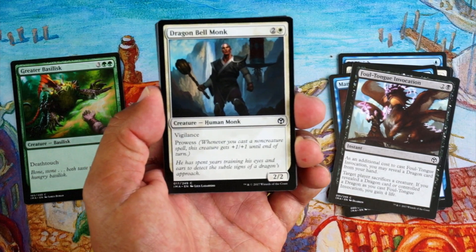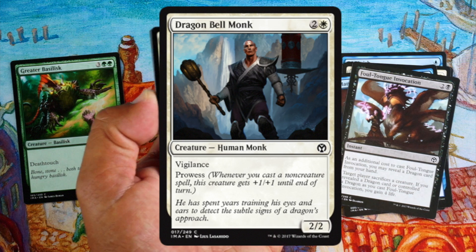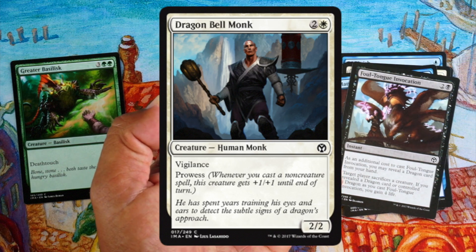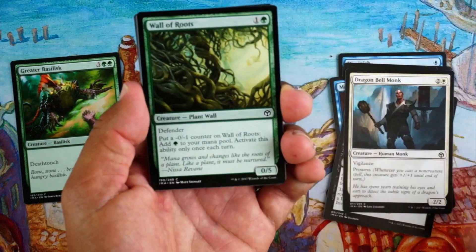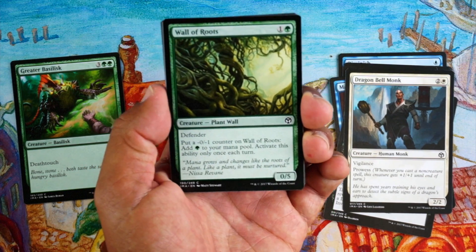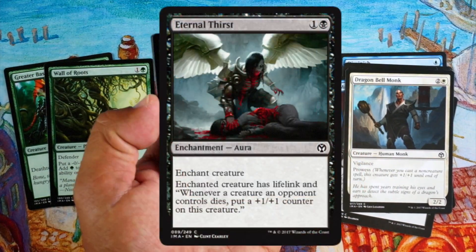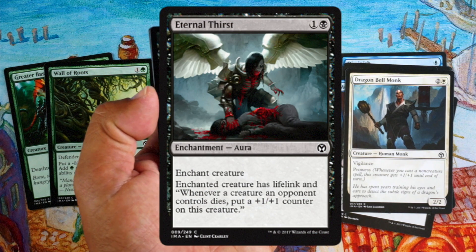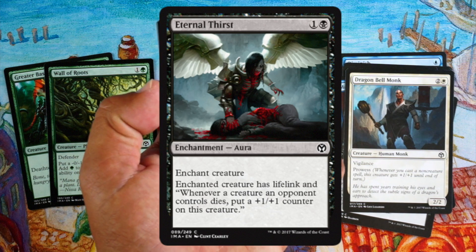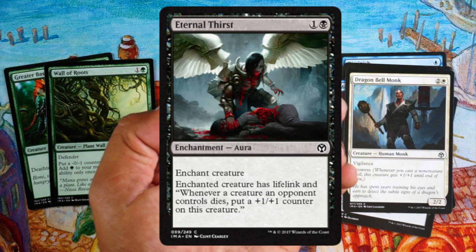Dragon Bell Monk — three mana for a 2/2 is not good. Add vigilance, still not great; add prowess, a little better, but you really want a prowess deck for this to shine. Wall of Roots — comes down early and gives you an extra green mana each turn; gets your bigger creatures out at least a turn early, that's pretty good. Eternal Thirst — two mana to give something lifelink isn't really good, and you're relying on your opponent's creatures dying for the plus-one counters. Probably not.